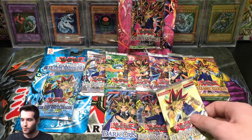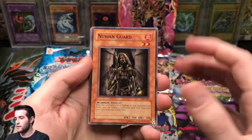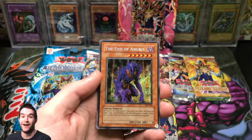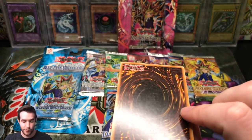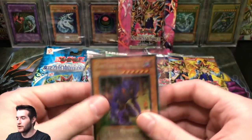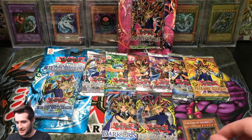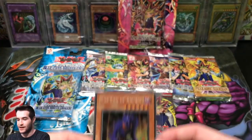We're already seven minutes in — this is going to be a longer video, so buckle in. Let's start with Ancient Sanctuary. We've got a Nubian Guard, Backfire, Three-Hump Lakuta, Earthquake. Secret Rare in the Anubis — not the pack I would have picked to get a Secret Rare, but it's a Secret Rare from an old-school pack. Third Rate Collector actually sent me a heavy pack, so take that into account. But we did pull a Secret Rare, so that's pretty good!